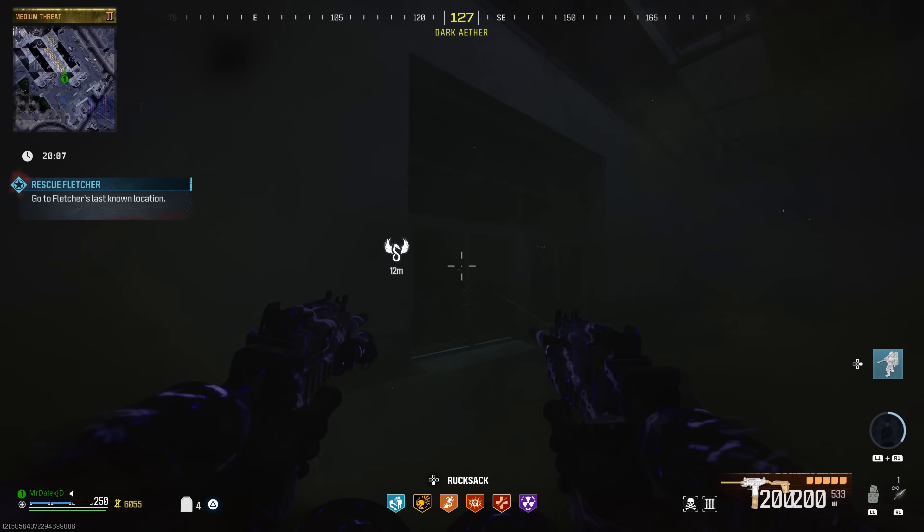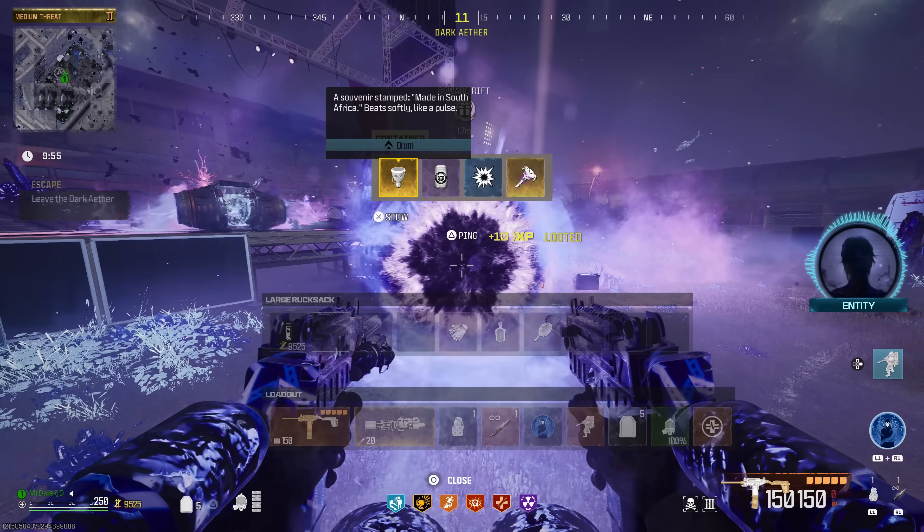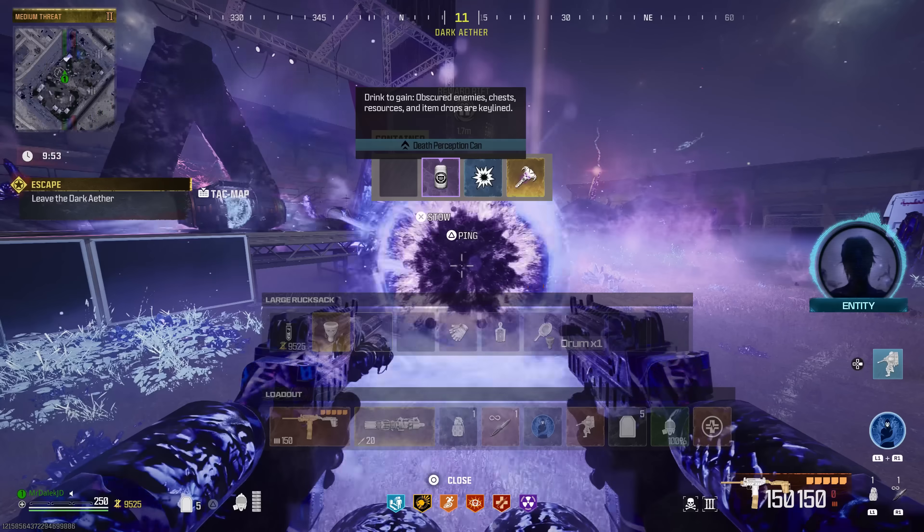Now we just need to complete the mission as normal. The final item we're going to need for the rift easter egg is right in here, which is the drum. Let's pick that up.